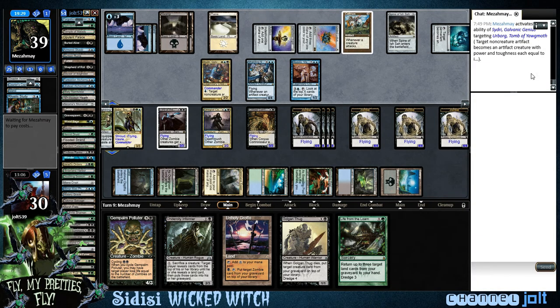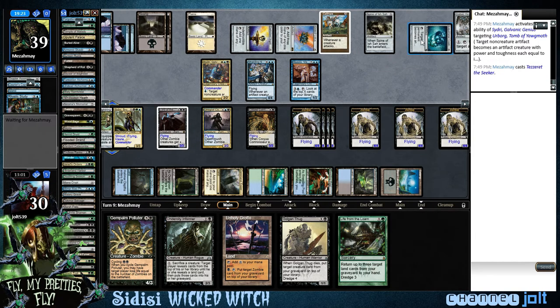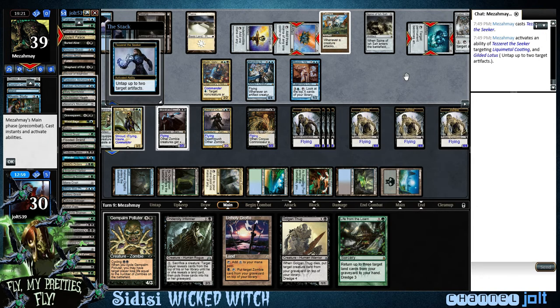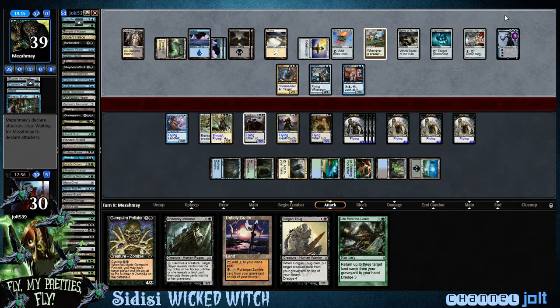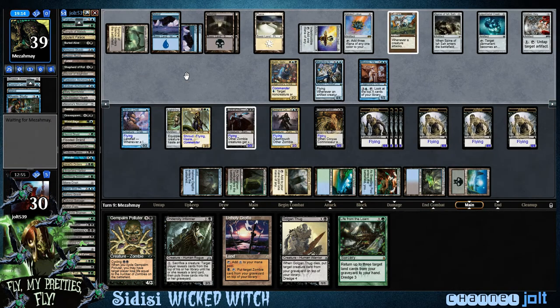Wait, what just happened? He makes it an artifact with Liquid Metal, then turns it into a creature with no converted mana cost. He's going to have Voltaic Key up to activate Liquid Metal. I'm liking this — we've got some stuff going on on both sides.